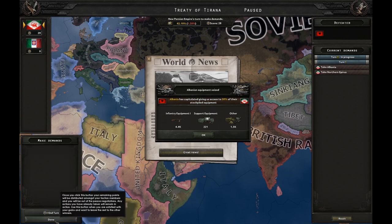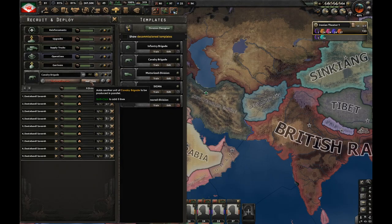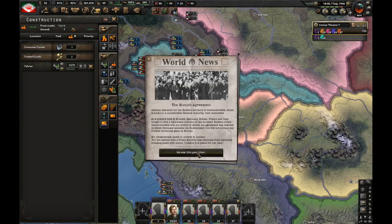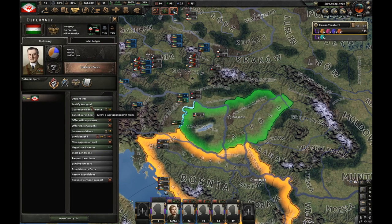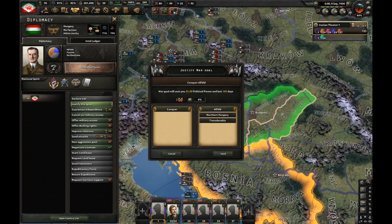I'm just going to take the states. I'm going to train about 10 cavalry divisions — they're not actually going to be cavalry but for now they will be. The Munich Agreement just happened, which means Hungary renounced the Treaty of Trianon, which means they're fascist, so I can just fight them without anyone guaranteeing them. That's great.